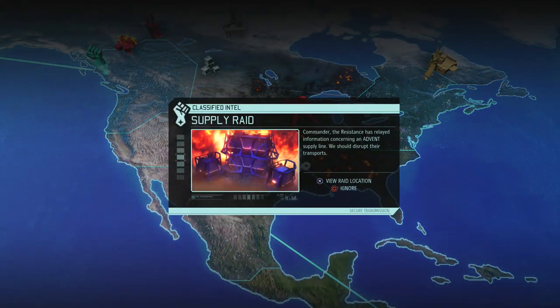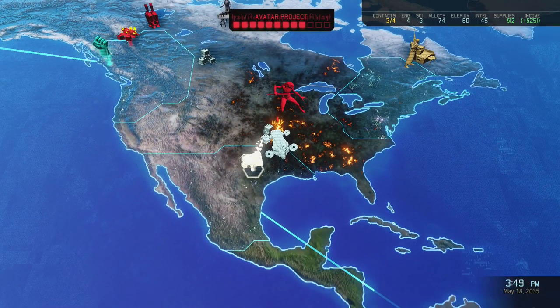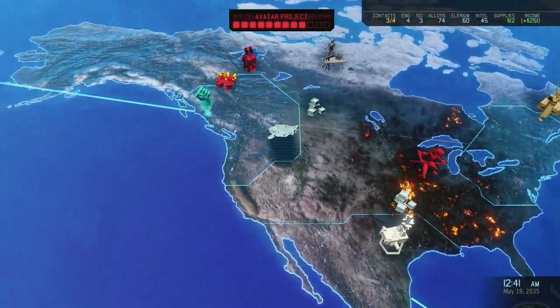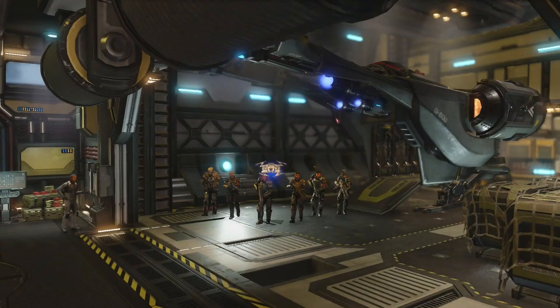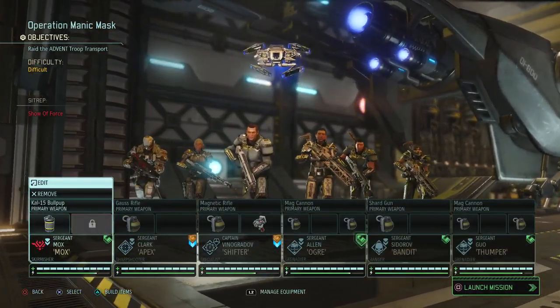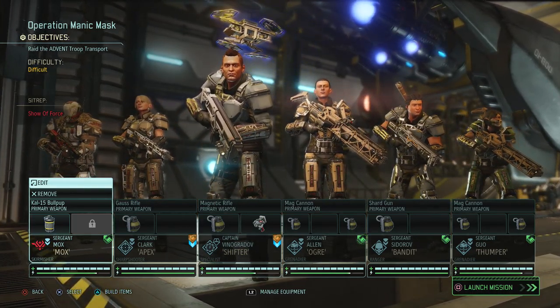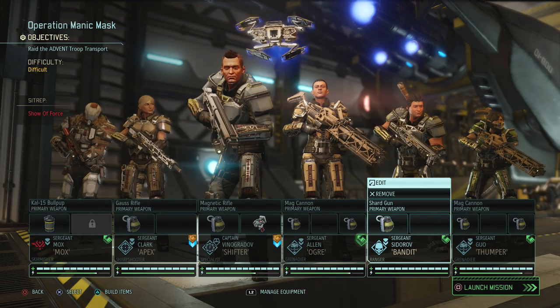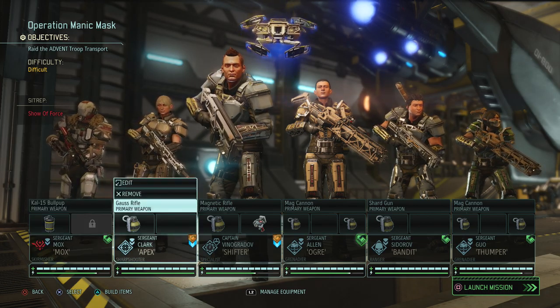Okay, we're just going to do the supply raid. Setting course for the western US precinct. We only have three things left on our avatar progress, which means it could actually go into endgame mode pretty quickly and we want to avoid that. We have one sniper and two heavies — this is fine. I'll give you the better sniper.